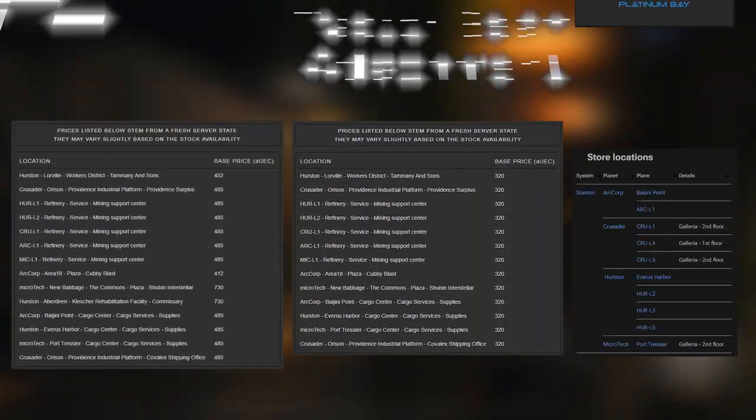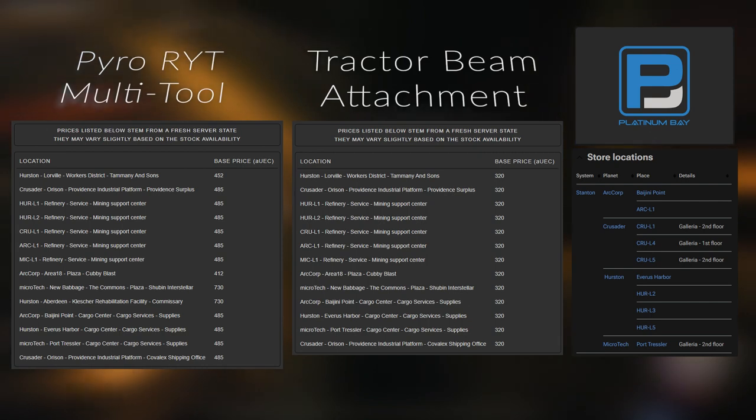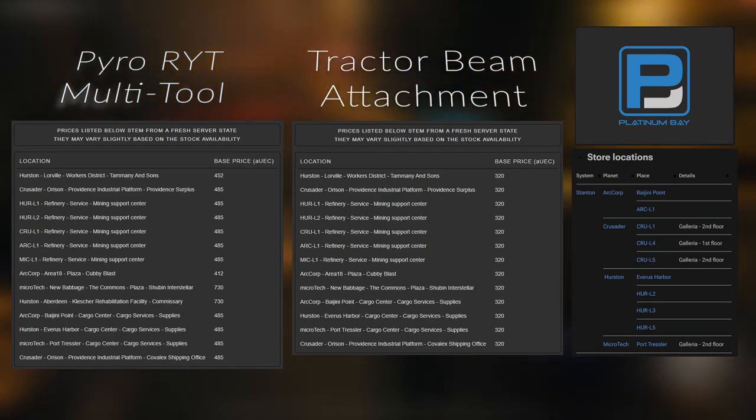On screen now are the current locations for both the multi-tool and the tractor beam attachments. The salvaging and RMC canister attachments can be found at the Platinum Base Shops and Cousin Crows at Orson, and their locations are also on screen.